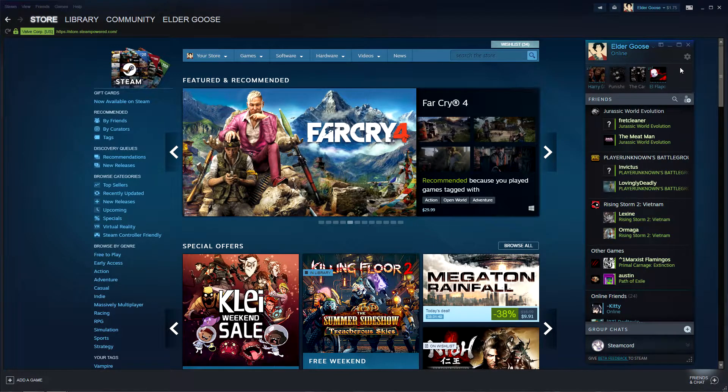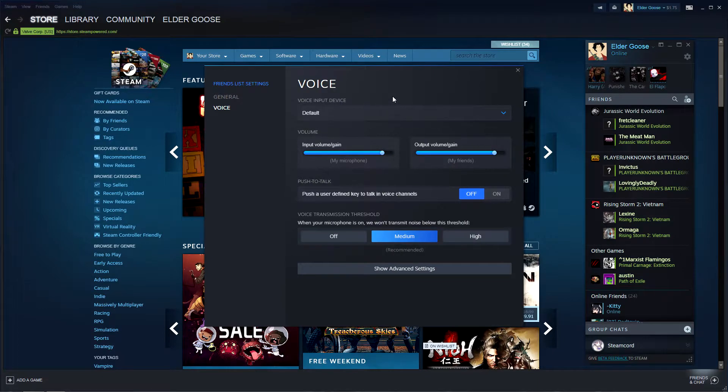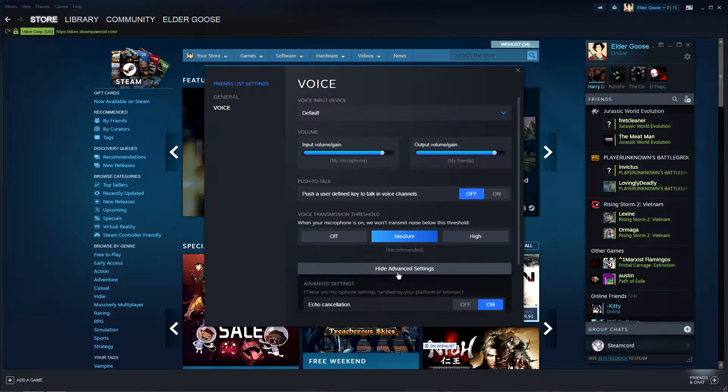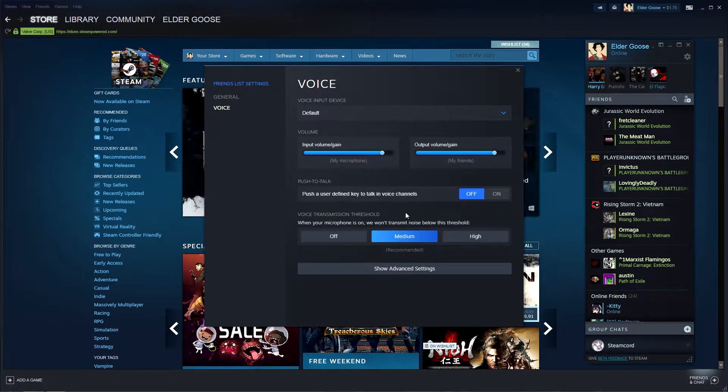Alongside this new sorting system, they've also implemented a gear icon that allows you to change your notification settings, how your friends' names appear if you have nicknames assigned to them, and a voice tab to change how your microphone picks up when you're in a voice channel in a group chat. You can see they have options for voice detection, push-to-talk, echo cancellation, and noise cancellation — all of what you'd expect from a voice application.